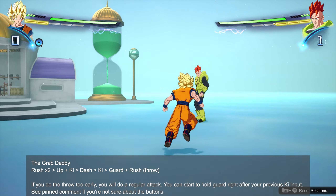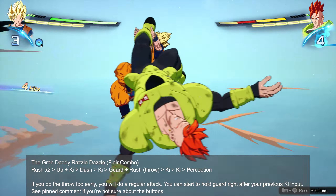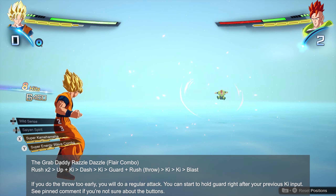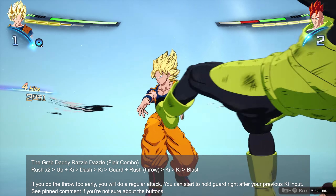Now let's talk about the grab daddy razzle dazzle flare combo. It's fun and looks cool, but it gives your opponent more opportunities to defend. It's one of those combos that's just for fun, or for when you think your opponent will fall for it. You're basically doing the same inputs as before but adding a couple more: once you do your throw, you hit the ki button to attack and teleport, do it again, and then finish with perception to slam them down into the ground. There's also a blast flare variant — same thing but with a blast instead of perception at the end. Not every combo has to be about min-maxing; you're allowed to have fun.